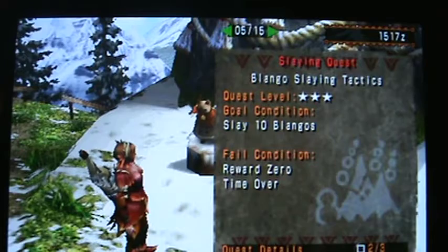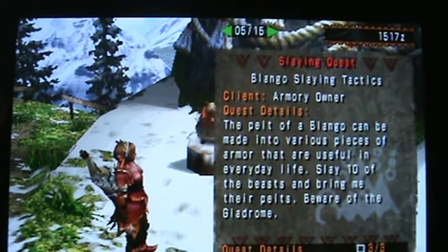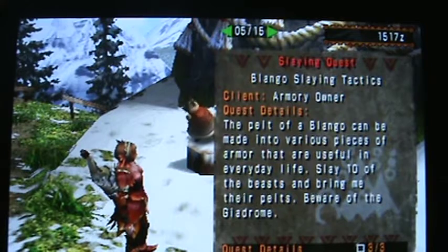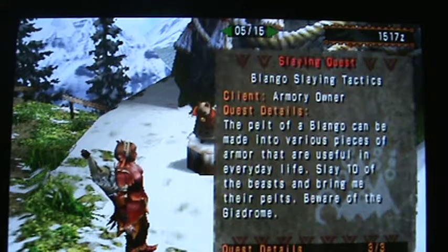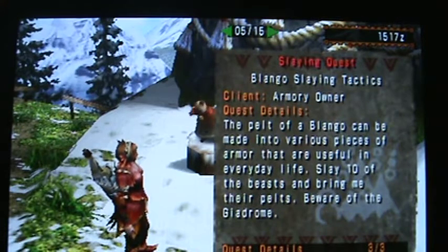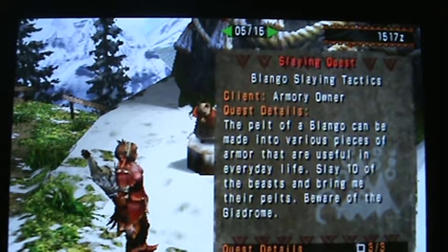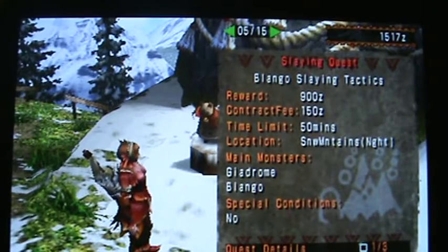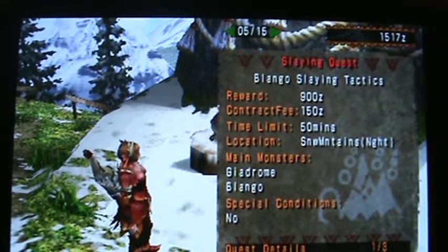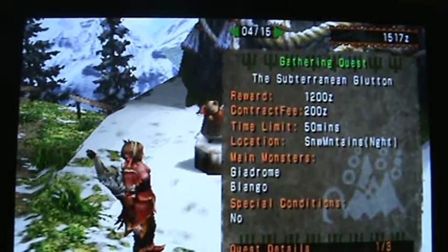Blango slaying tactics — slay ten Blangos. I don't know why I'm calling them Blangos. The belt of the Blango can be made into various pieces of armor that are useful for everyday life. Slay ten of the beast and bring me their pelts. Beware of the Geardrum. So we've got a Geardrum roaming around. I think this will be a good quest.